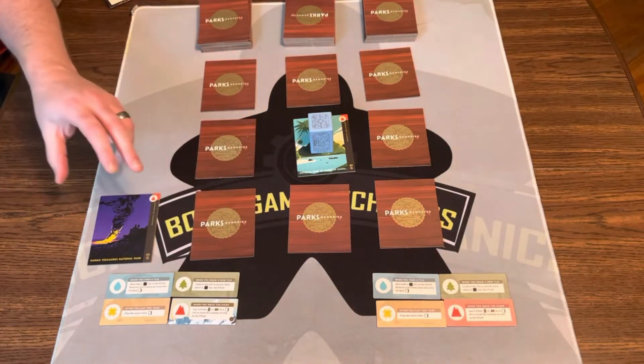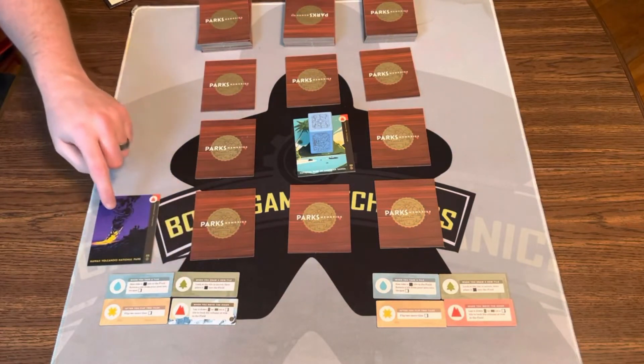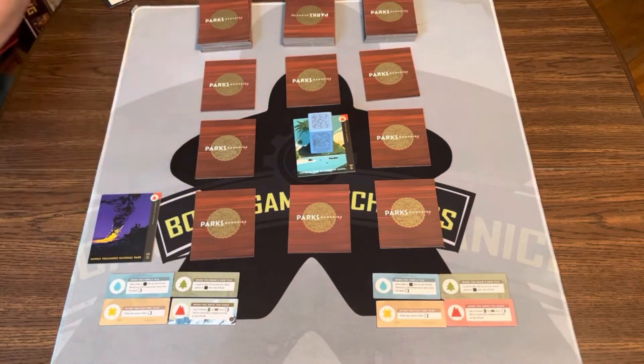The goal of the game is you want to be the first player to get three matches. You're not trying to match the symbols — you're only matching those for the icons. You're trying to get the same picture of a park. So I'm looking for Hawaii Volcanoes National Park.